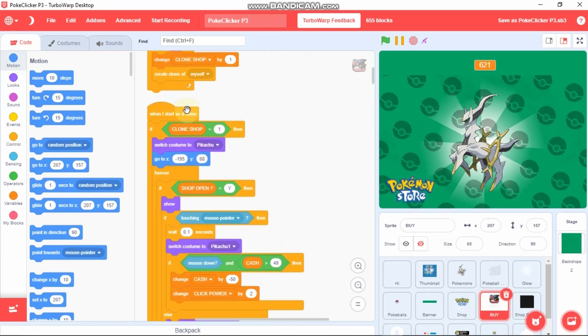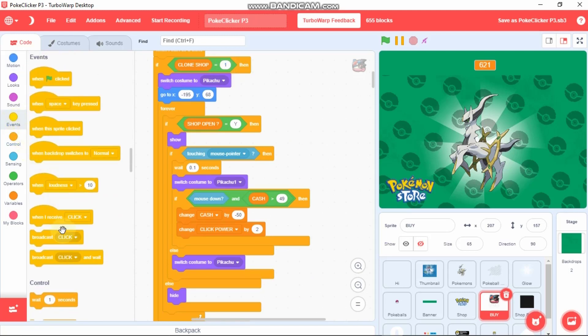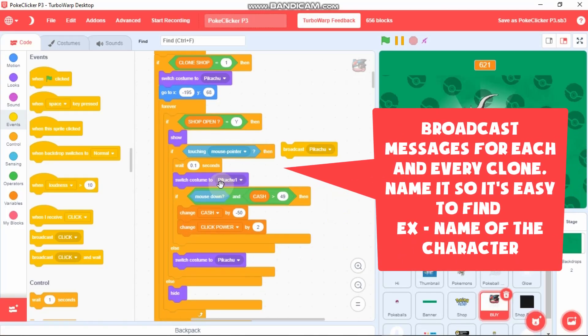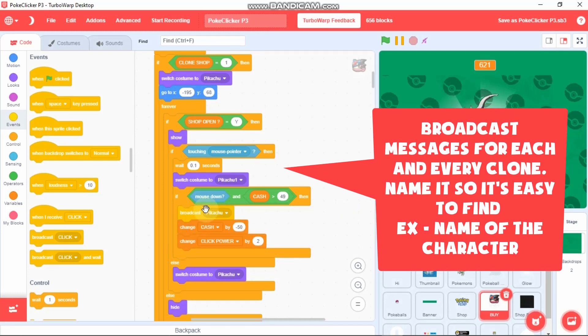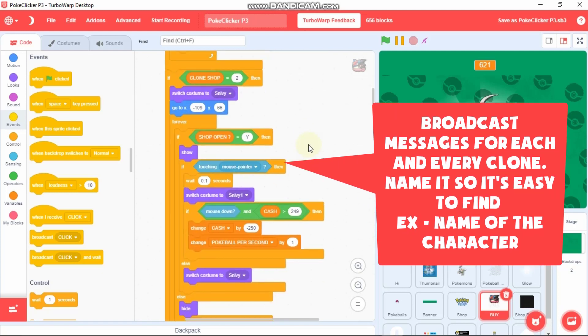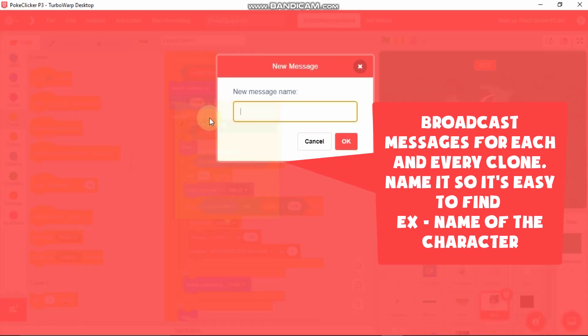Now click on this Buy sprite. When I start as a clone — you can see this is our first clone — we need to broadcast each message for each clone. Click on Events, Broadcast, and broadcast a new message called Pikachu. You can see this clone is the Pikachu, and then if mouse down we need to broadcast Pikachu. Do the same thing for every other clone — this is the Snivey clone, we need to broadcast a new message called Snivey.